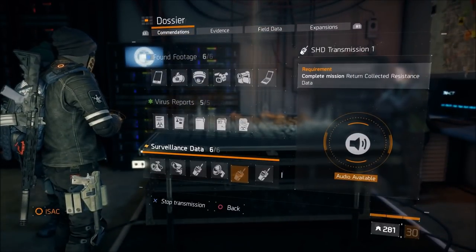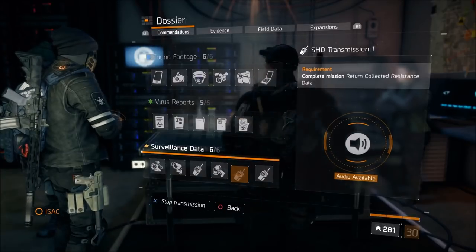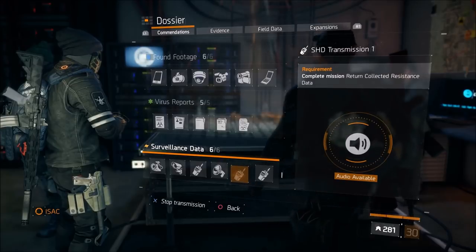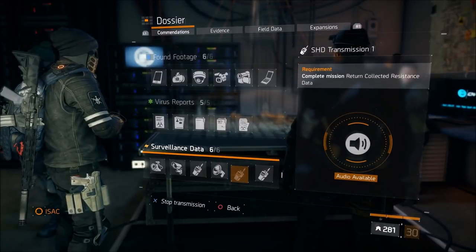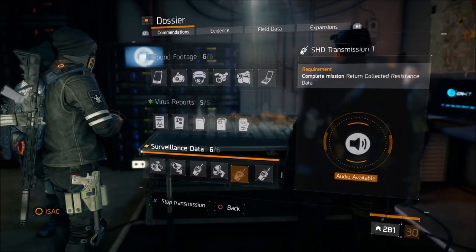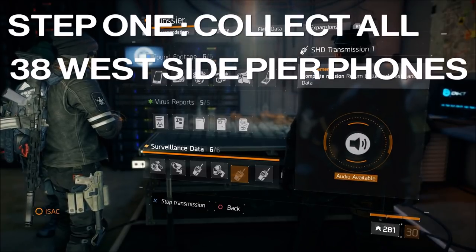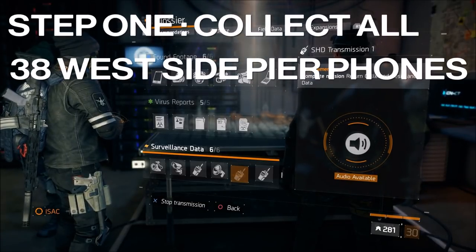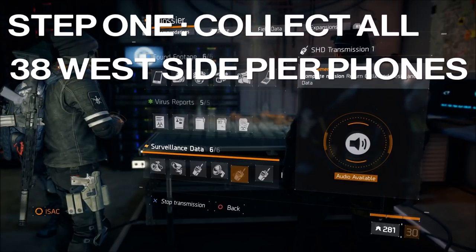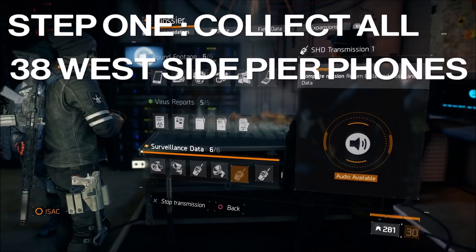You will get to hear the original audio of what was going on while we were doing this. If you enjoy the video drop a like - it's much appreciated - and if you're new to the channel hopefully you'll consider subscribing for more Division content. First things first: you have to collect all 38 cell phones in the West Side Pier. Once you've done that, go back and talk to Sheila and you will get SHD Transmission Number Two.